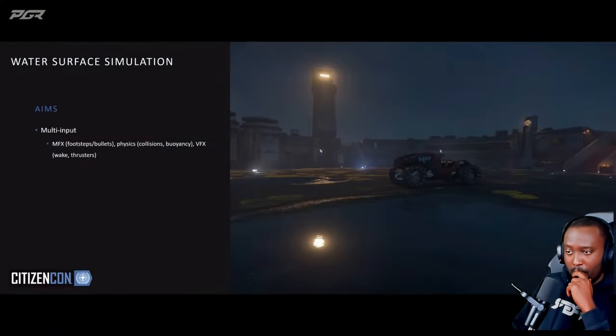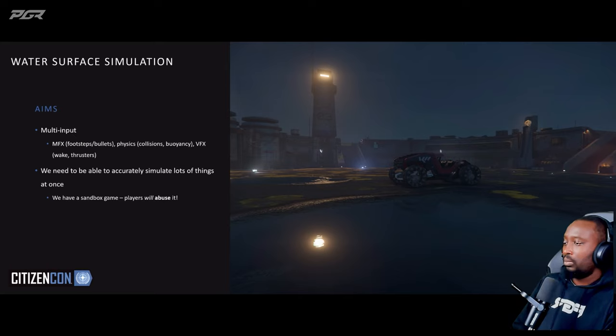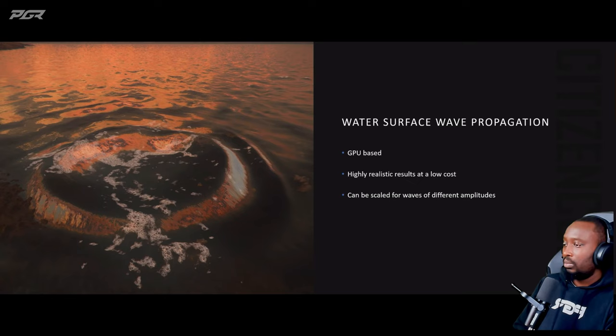The next thing I want to talk about — that me and the team at Planet Tech and Graphics have been working on — is water surface simulation. This has been an absolute pleasure to work on. We had a few aims: we wanted it to be multi-input, with physics, our MFX system, bullets, and everything influencing it. We wanted high concurrency — it's a sandbox game, you're going to stick a thousand objects in our puddles and it's got to work. And it's got to be scalable, from tiny footprints in puddles all the way up to giant ships crashing into the ocean. The technique we chose is a form of GPU-based surface wave propagation — highly realistic at low cost, scalable for waves of different amplitudes, all controllable by adjusting a few constants.